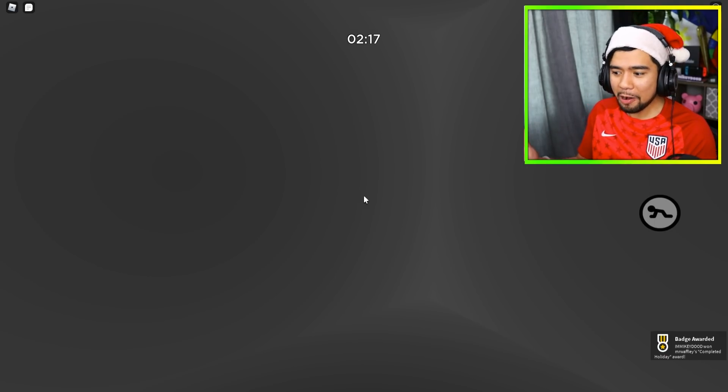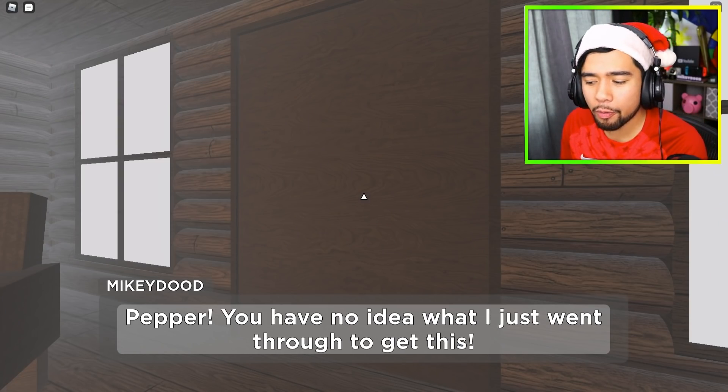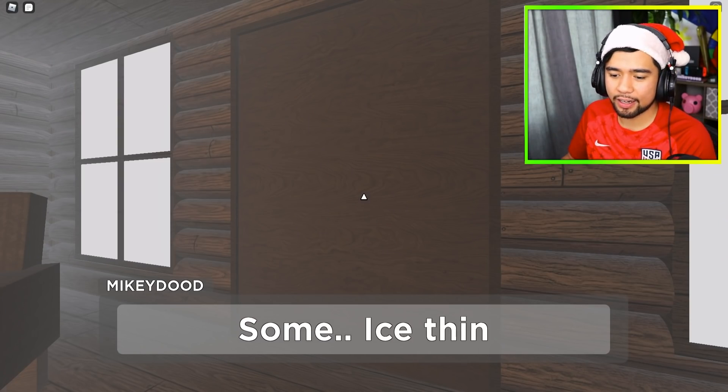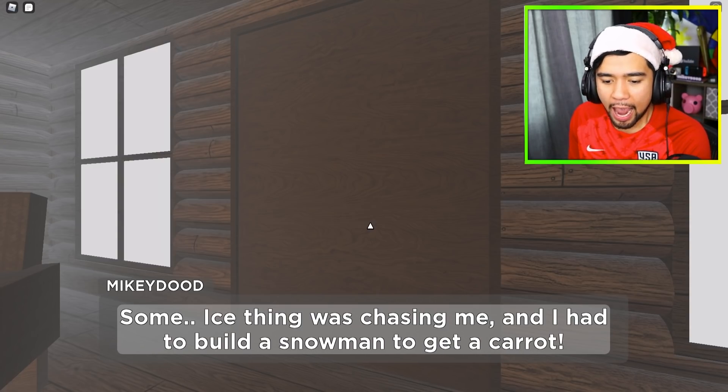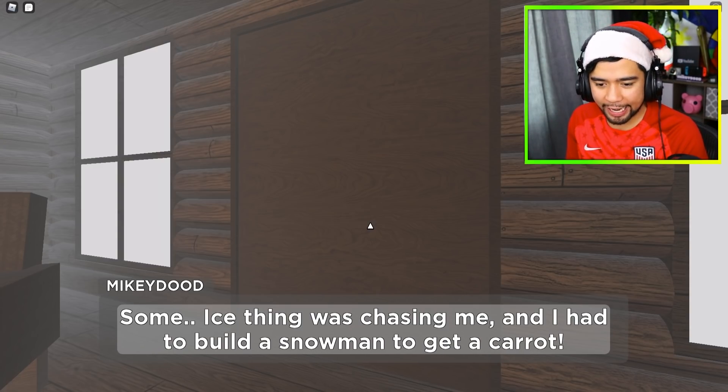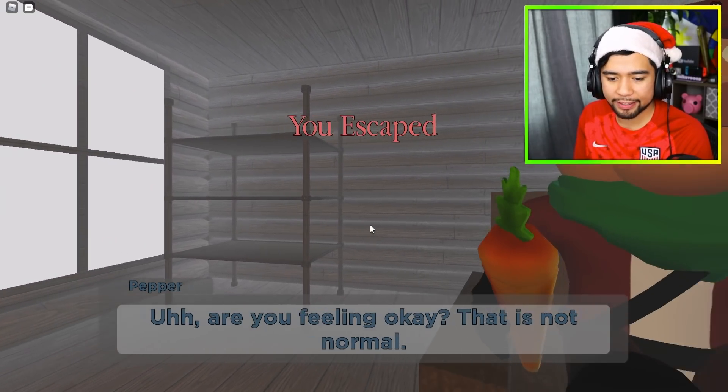We completed the holiday chapter! That was super easy. Pepper says: 'You have no idea what I just went through to get this.' Some ice thing was chasing me and I had to build a snowman to get a carrot — explaining exactly what we had to do.